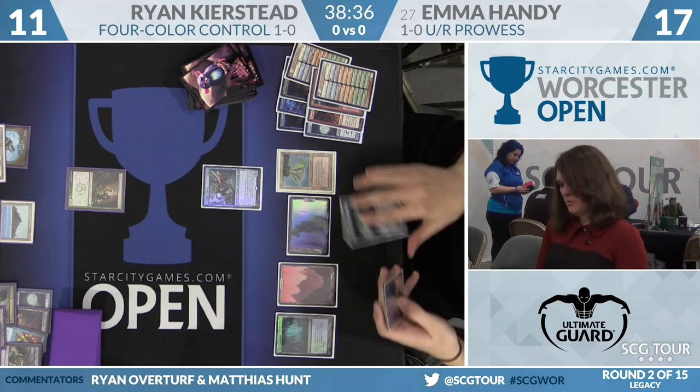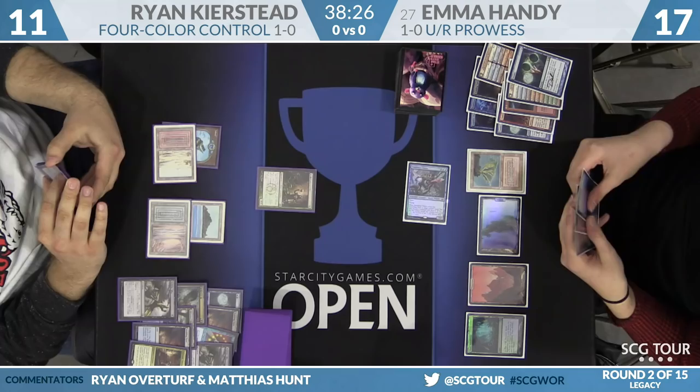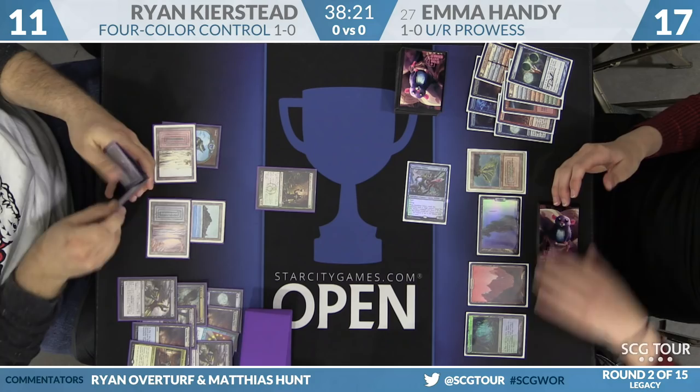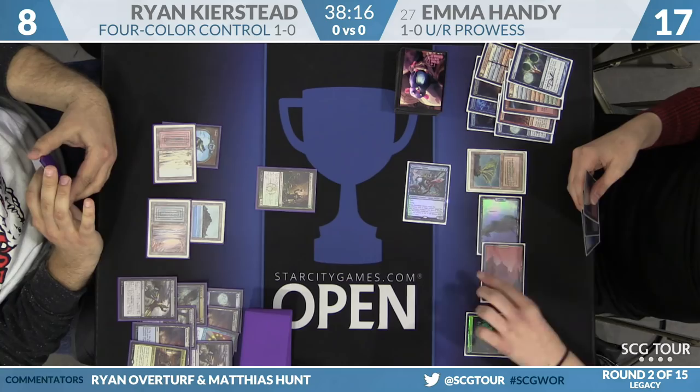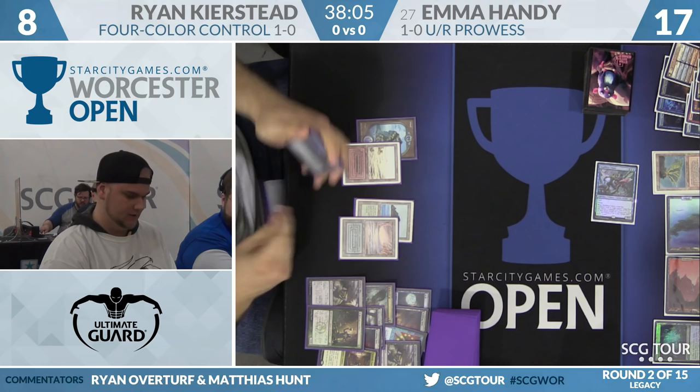Emma draws another land off the Ponder. When I see a Miracles player cast Ponder it feels very different than this. Emma's hand is land, land, Lightning Bolt. The reason you play cantrips in your burn deck is so you don't flood on lands. One Brainstorm will fix everything — that's why Brainstorm is great. She's got a fetch land and two cards she wants to get rid of. It's just Ancestral Recall at this point.